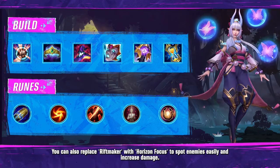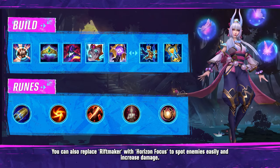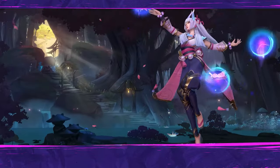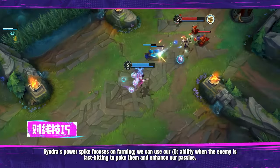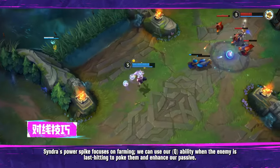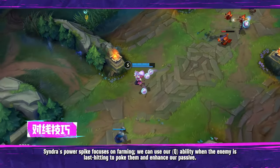You can also replace Rift Maker with Horizon Focus to spot enemies easily and increase damage. Syndra's power spike focuses on farming — use your Q ability when the enemy is last hitting to poke them and enhance your passive.